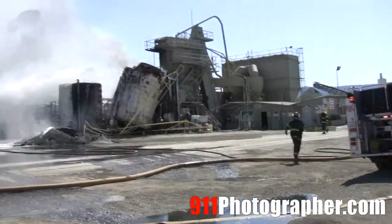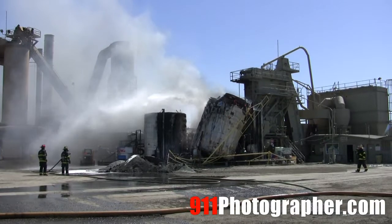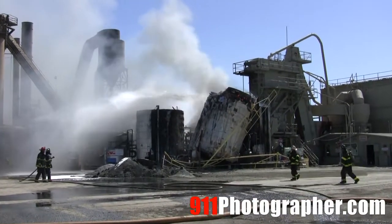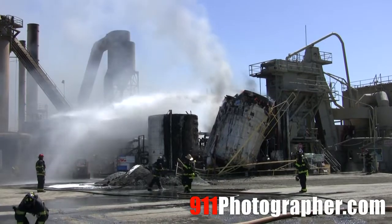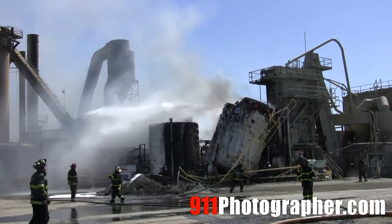Looks like we got this fire knocked down with the exception of the involved tank. It looks like engine 10 applying some foam to the tank. If we just get a couple more hand lines and some foam on this thing, it's pretty much knocked down. Copy that. Should we talk about additional hand lines from the Charlie side or the Bravo side?